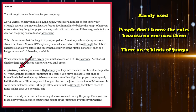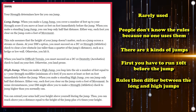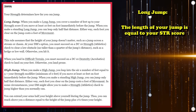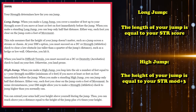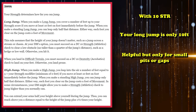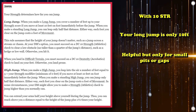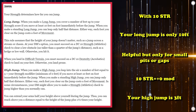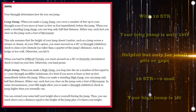When it comes to jumping, there are two kinds: the long jump and the high jump. In order to perform either, you have to first run 10 feet before the jump. For the long jump, how far you travel equals exactly your Strength score. A high jump equals your Strength modifier plus 3. So if you have a Strength score of 10, you can long jump 10 feet — helpful for jumping over a 5-foot pit. With a Strength score of 10, you have a +0 modifier, so you can only high jump 3 feet.